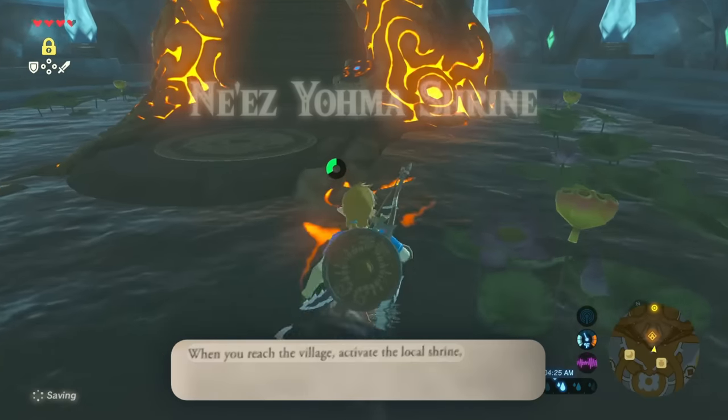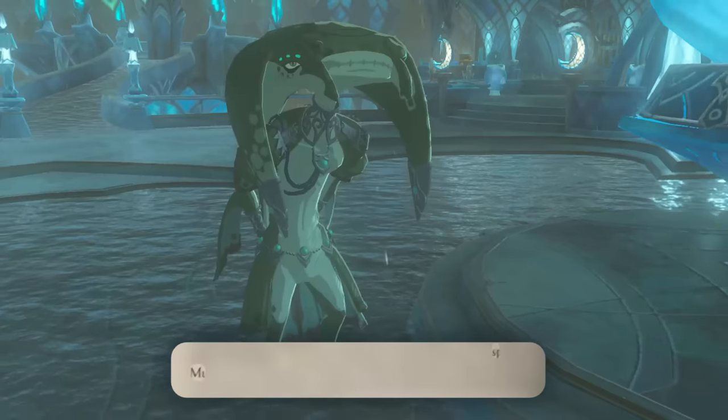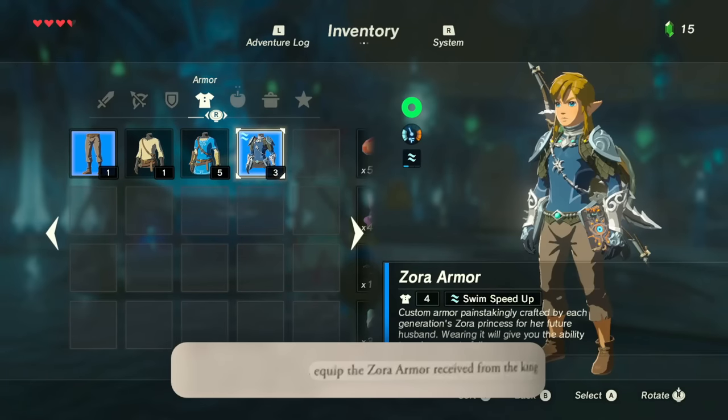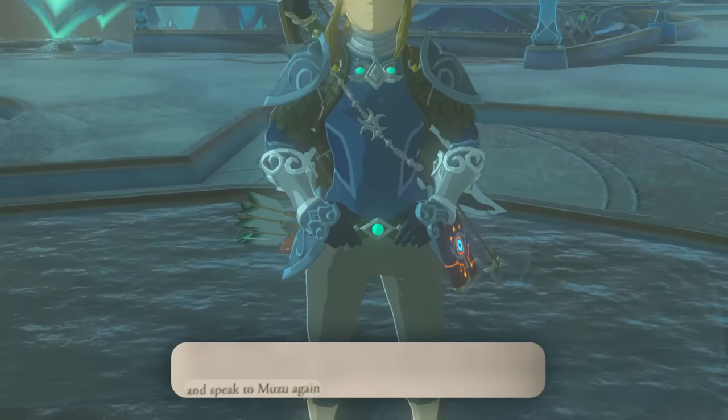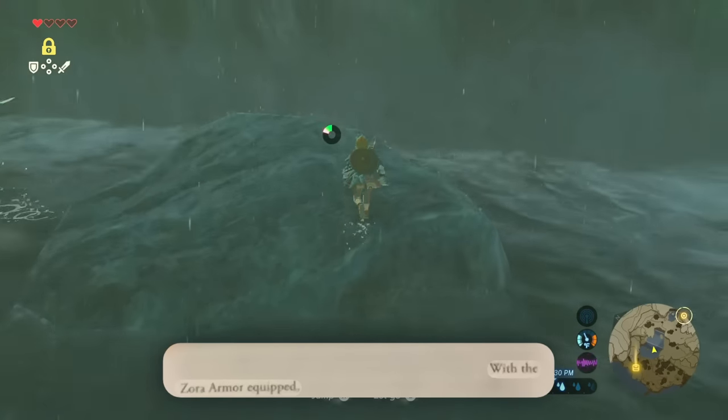When you reach the village, activate the local shrine, then visit the king in the throne room. After speaking with him, speak to Mewzu at the plaza. Equip the Zora armor received from the king and speak to Mewzu again. Your next goal is to retrieve 20 shock arrows.